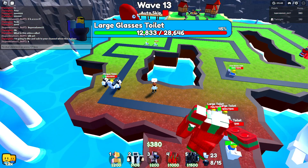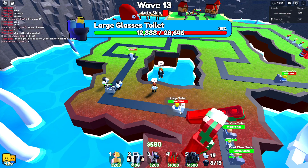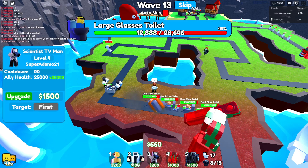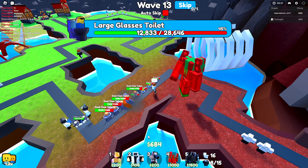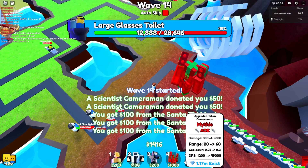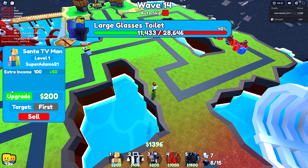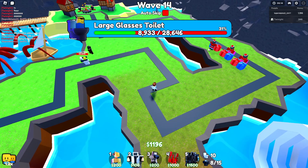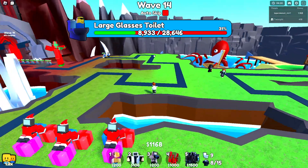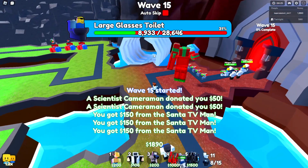Okay, so many friends subscribing to my channel! Should I upgrade this or the Santa TV? I think the Santa TV is the best unit in the game — it makes you 2000 cash. If you have three of them, Larry makes you 6000, and with two scientists and Larry it's 8000.